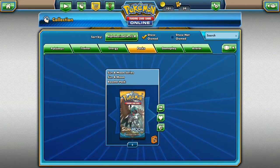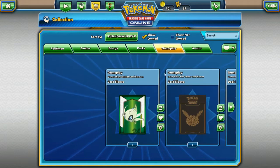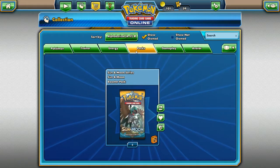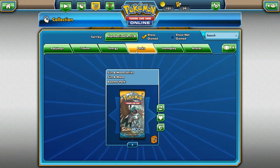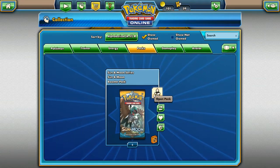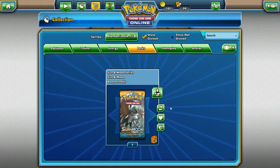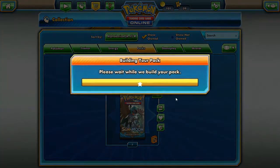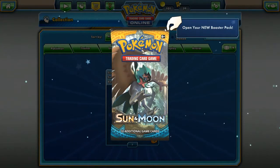The Elite Trainer Box, of course, comes with a code for Solgaleo sleeves and a deck box, which is cool. But our focus today is on the packs that came with it, so let's go ahead and start opening some. Let's hope for some sweet GX cards, which are new to this set, and let's hope for some good stuff, because I mainly play the game online.